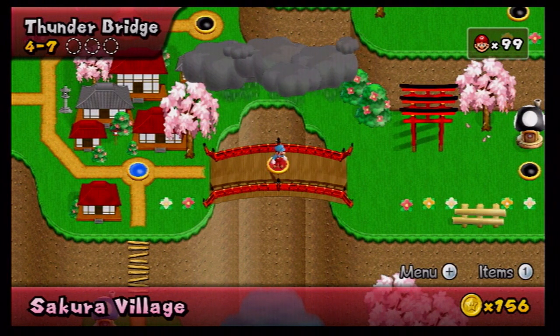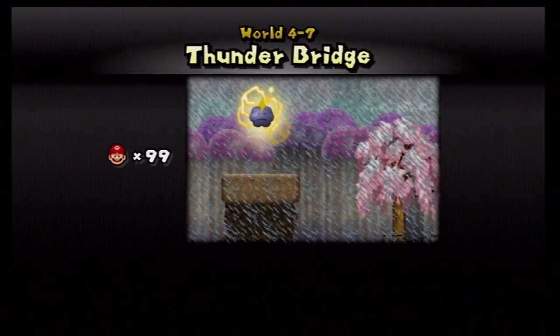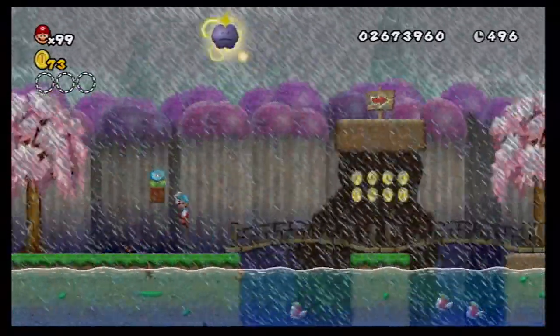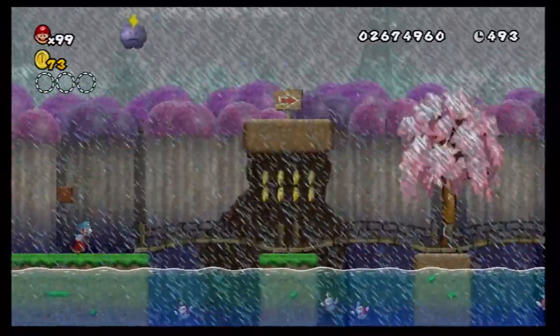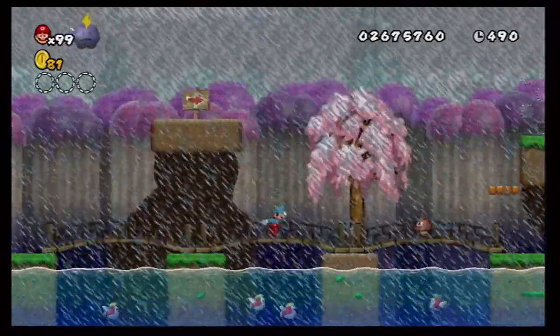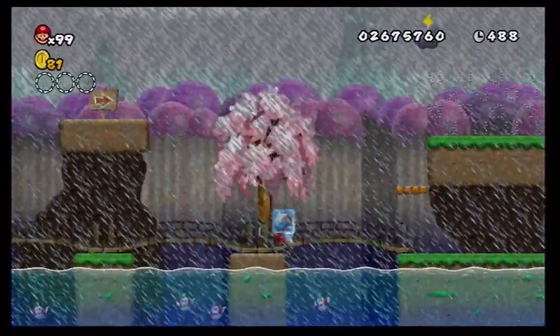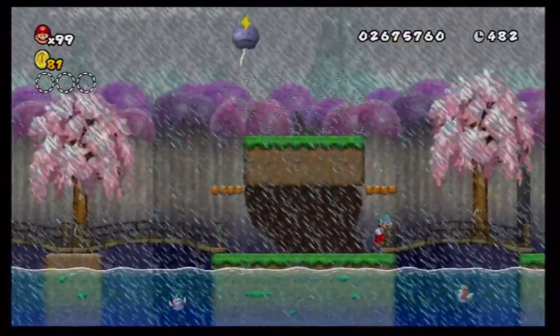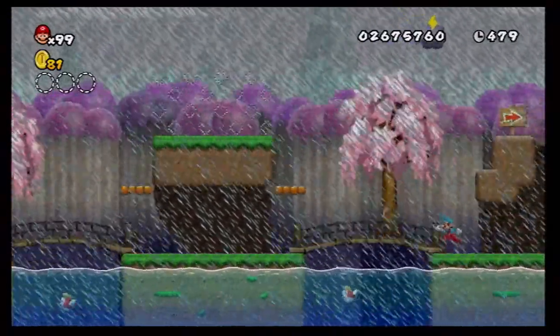World 4-7 Thunder Bridge — that's a goal! We have a lightning cloud right here like the one from Mario Kart. And it looks like we get an ice flower for this level. It's raining and there's thunder — oh joy. Watch out for the lightning.